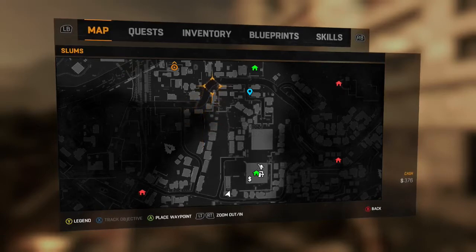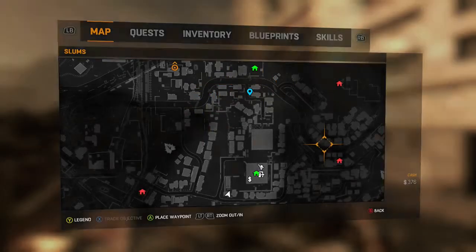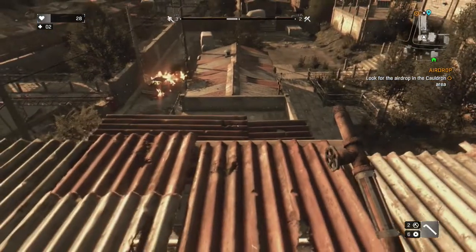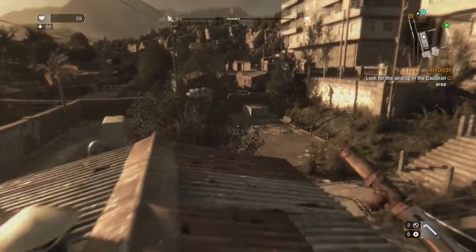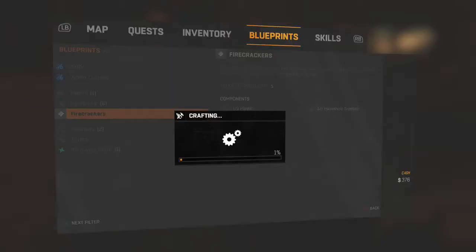I recommend doing this rather early in the game because you'll still have very slow, stupid zombies running around. Also, before we teleport over there, you probably want to be able to make firecrackers or have a bunch of firecrackers on you.